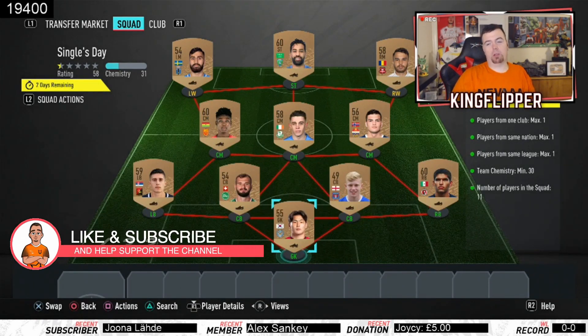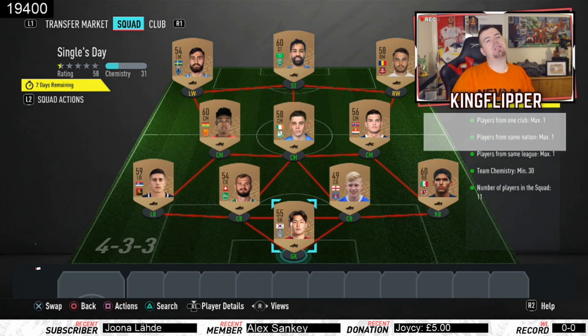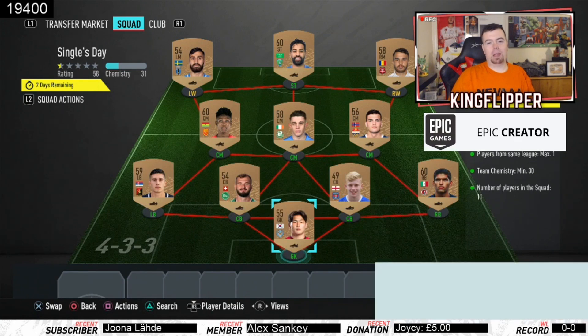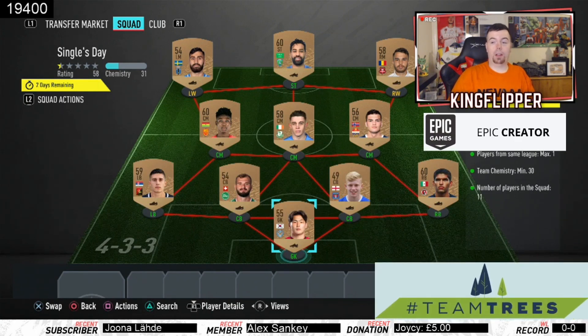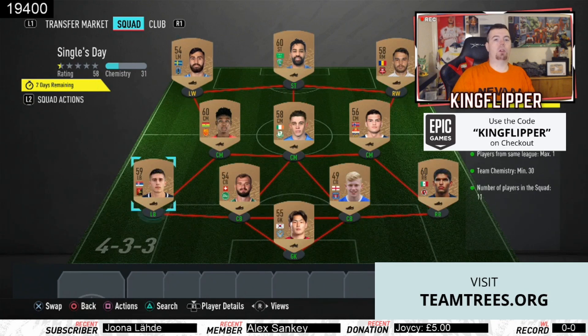The requirements are: max one player from the same club, max one player from the same nation, max one player from the same league, team chemistry of 30, and 11 players in the squad. So basically goalkeeper, right back, centre backs, three CMs — then you can get away with left mid and right mid instead of left wing or right wing because they're easier.